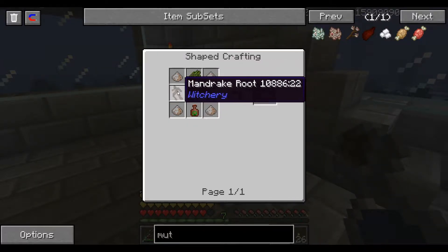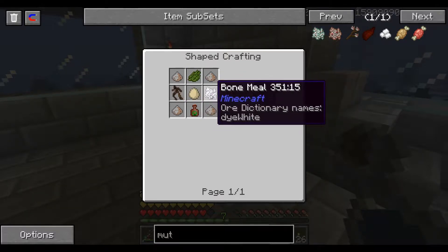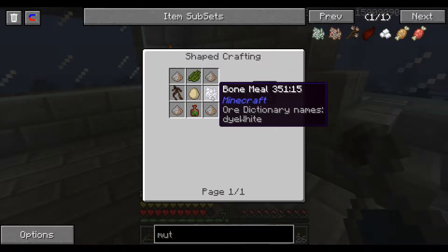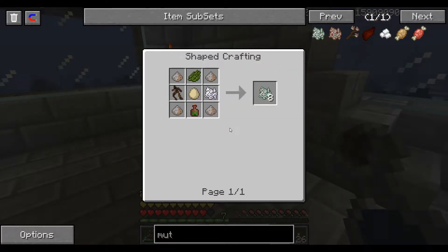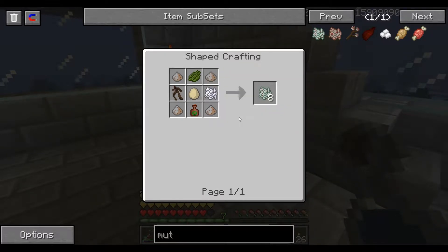We have the Hint of Rebirth, we have two cactus greens, we do have enough mandrake root, we do have the bone meal. We could use more cactus greens. We need to make some type of skeleton grinder, maybe? Possibly some kind of... I don't know where we'd find a spawner.